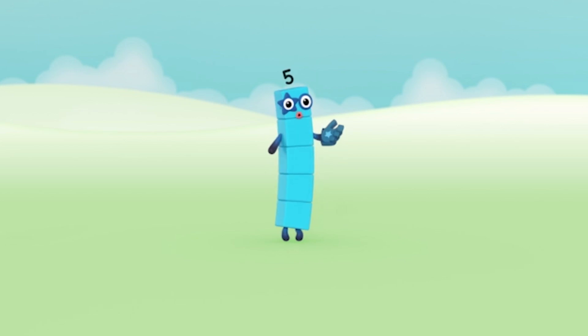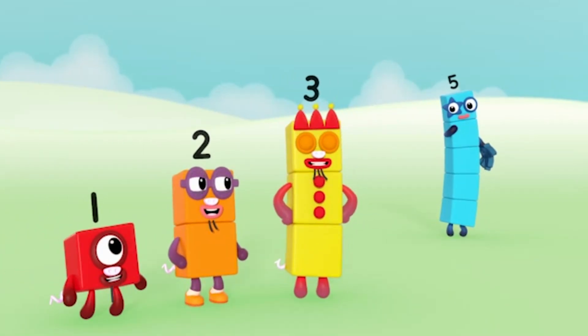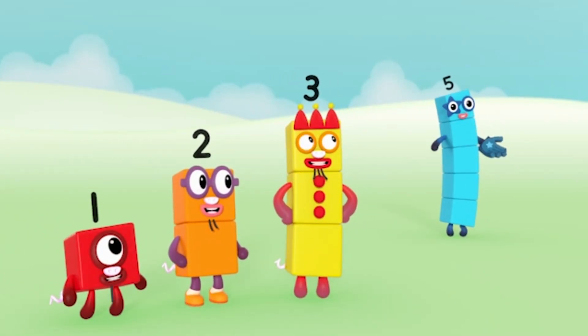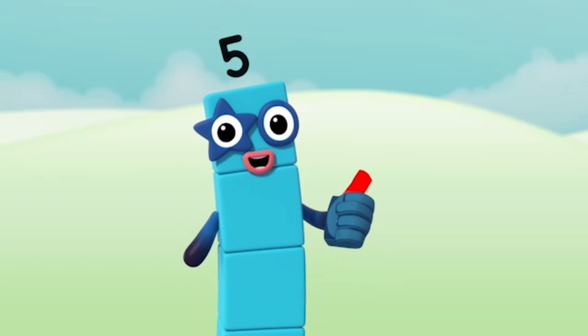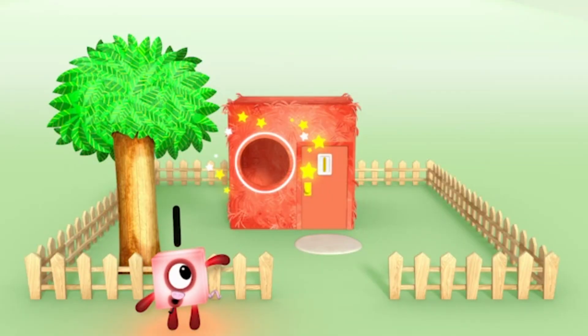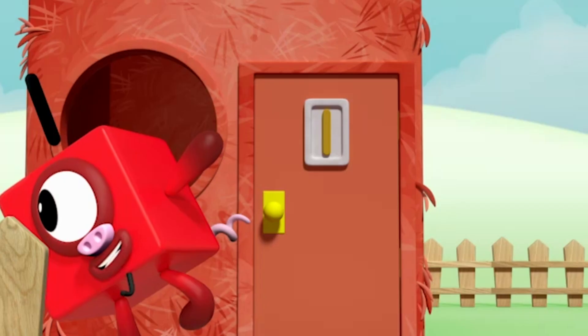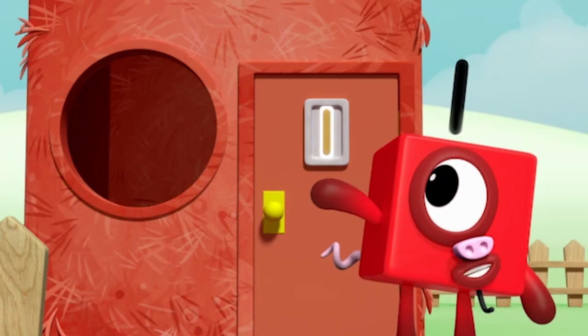Let me tell you a story. Once upon a time, there were three little pigs. The first little pig had a house with one room. Look, it has one window and one tree in the garden. And there's a number one on the door.